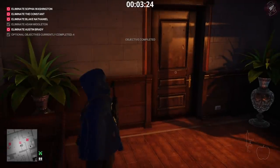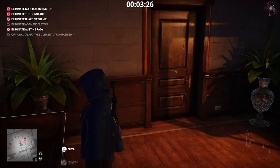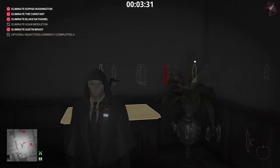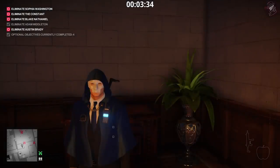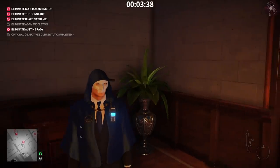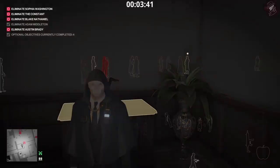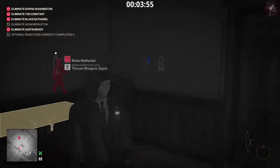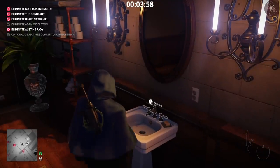That's one target down. So the method is: shoot them in the leg four times, throw an apple at the head twice, then throw the kill item for the third hit. For females in the game it's different - it only requires shooting the leg four times and then one throw to eliminate them. We've only got one female target and that's Sophia Washington, and she only requires one throw which is the cheeseburger.